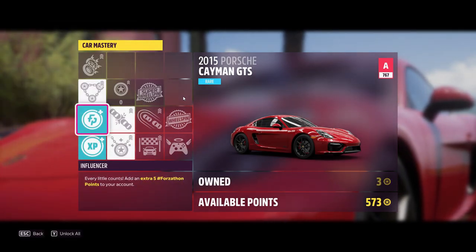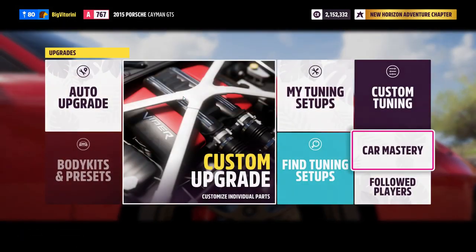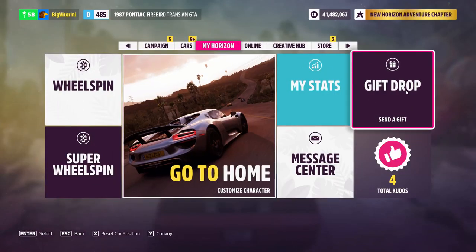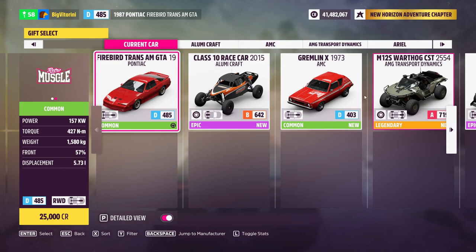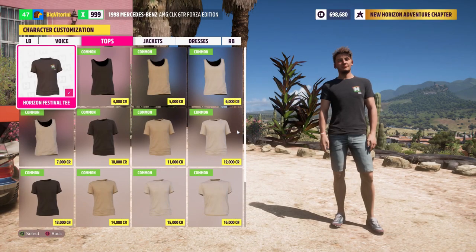It's a very fast process — without the cutscene just go to Design and Paint and choose the car. Once you are done with that, just start gifting your Caymans. This will make sure you get your skill points back — it's the best method to get rid of your cars.